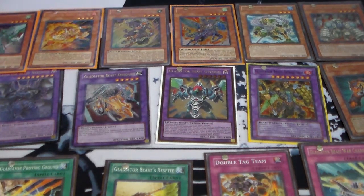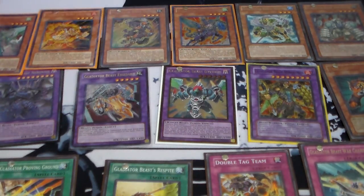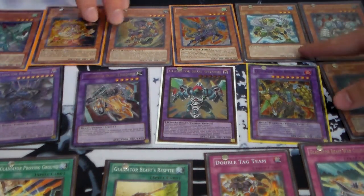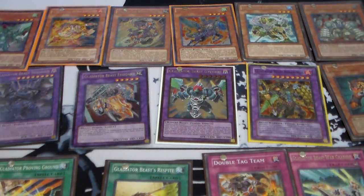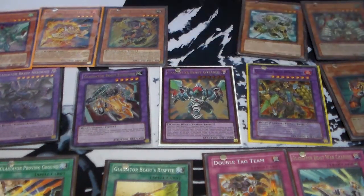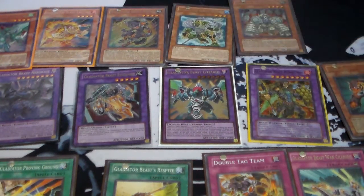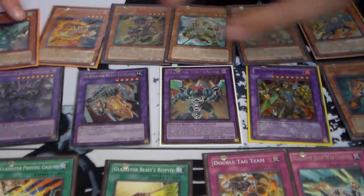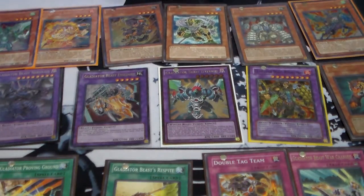They remind me of somebody that would go up against the Teenage Mutant Ninja Turtles — like a villain. Yeah, like those guys that would hide underneath the sewers. They do look like cartoon villains, or like some Power Ranger team. It'd be cool if somebody actually used them in the anime, because if they did what they did with Constellars, Gem-Knights, and X-Sabers, they would go and give them support — which is actually pretty cool.